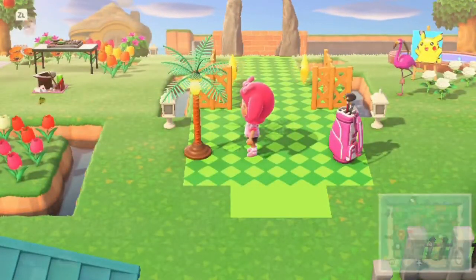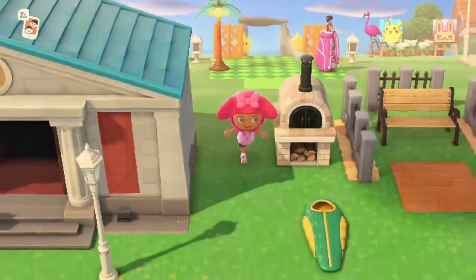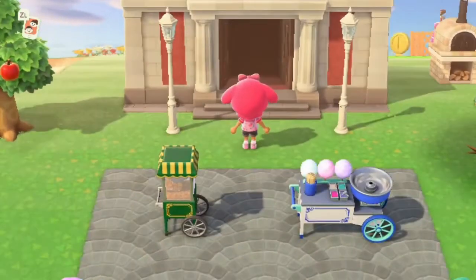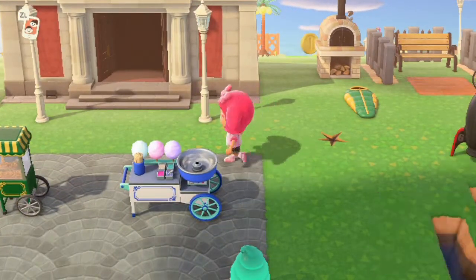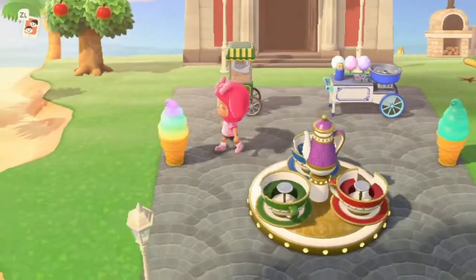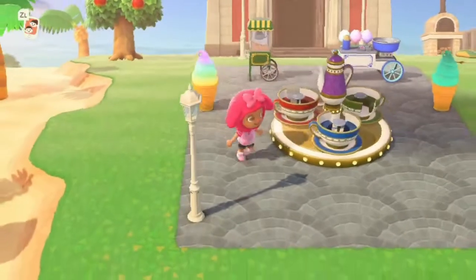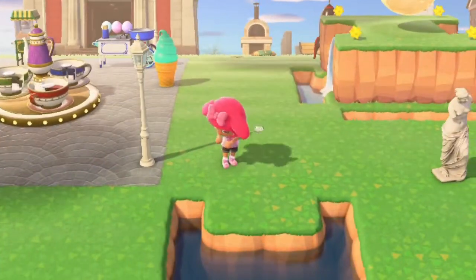I put a green one over there because it matches the little mini golf course, so I figured that's fitting. I moved my museum over here because where it was before it was a little off center, so I moved it somewhere where it looks like it's actually in a fun place. I put these two ice cream soft serve lamps over here - got a little amusement park vibe. I probably should put like a little gate around it or something.